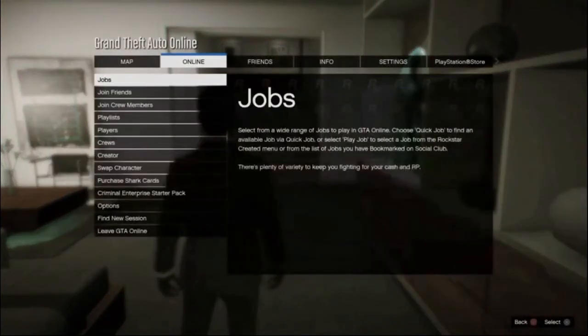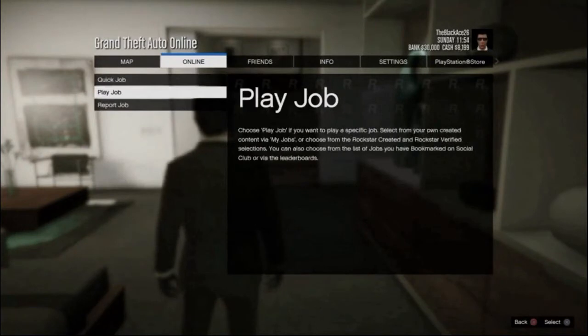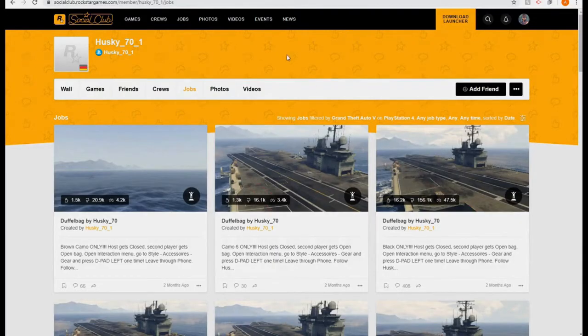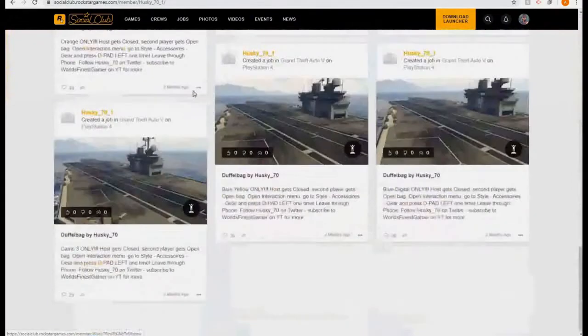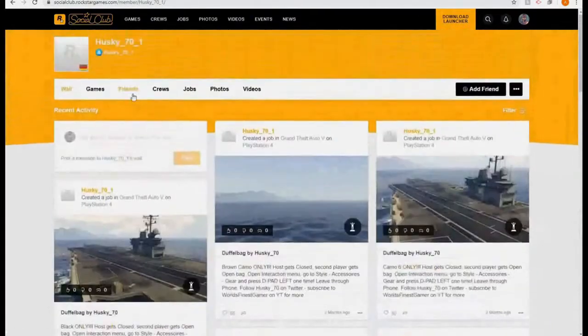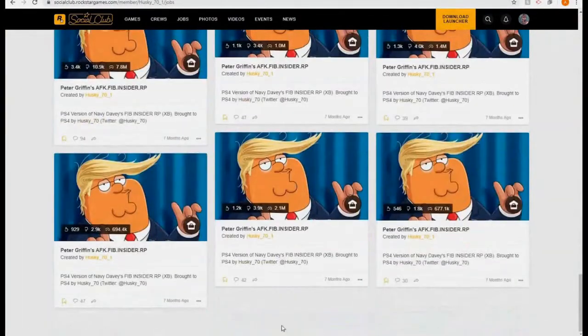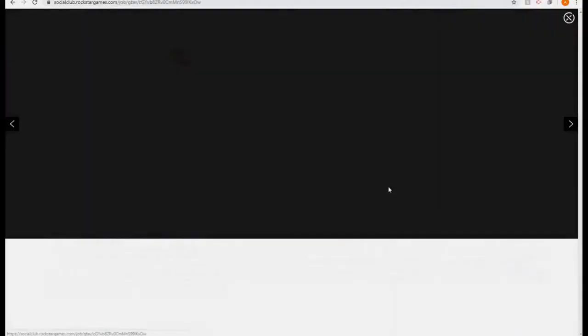Go to Online, then Jobs, then Play Job, then Bookmarked. Head to rockstarsocialclub.com — if you do it right, you should be logged in and see your account. You can see mine right here: husky underscore 70 underscore 1. Go to Jobs — if it loads on the wall view, it won't scroll far enough, so switch to Jobs. Scroll all the way down and bookmark one of the jobs — for example, 'Peter Griffin AFK FIB Insiders.'